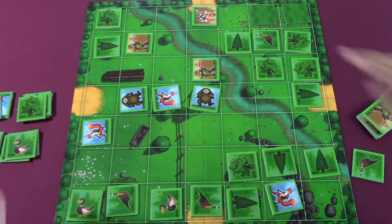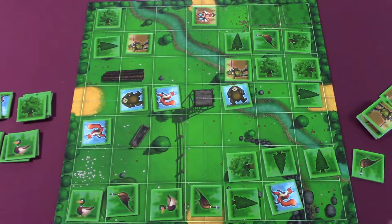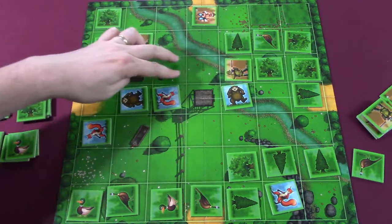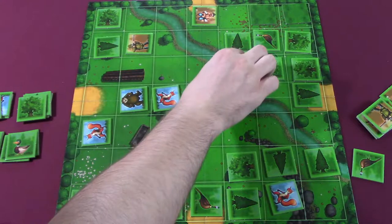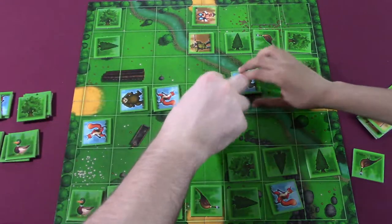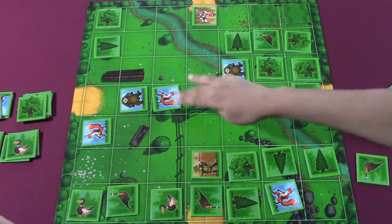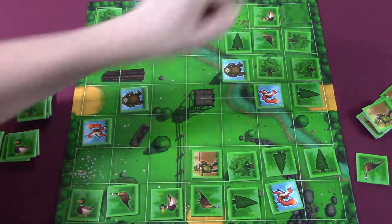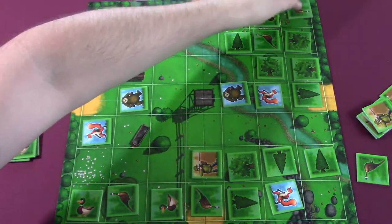I'm gonna go here. You can't move back — well, I can move back as long as it's not the original space. My other bear could kill you — it's a bad situation no matter what I do. I'll do this. I'm gonna fly way down here. You almost killed the fox — I'm gonna do this. I'm gonna move my bear down here, putting me in another fix.